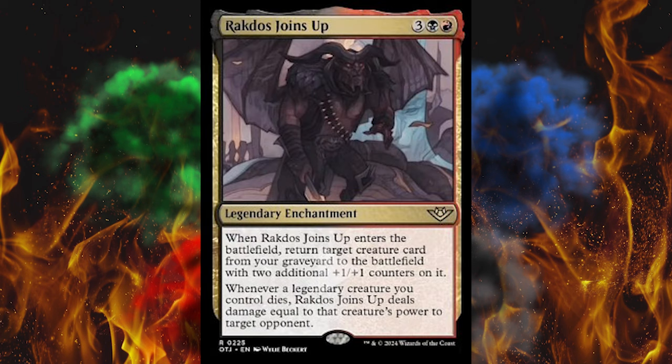Next up, Rakdos Joins Up. Some of the art in this set is really weak — low res and really weird contrast ratio. Strange levels and luminosity. I think this was all taken from a bigger image and they just chopped it up. This is the same artist as the last couple that looked strange. Maybe they're just talentless, or maybe WotC chopped up their stuff and it looks like ass. I wouldn't put anything past them at this point.